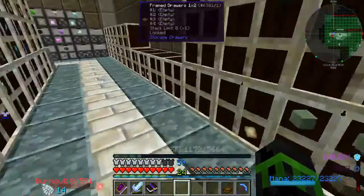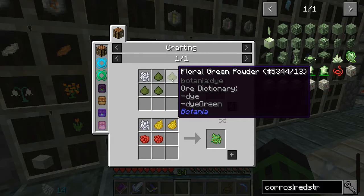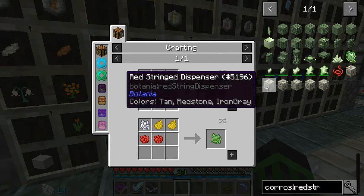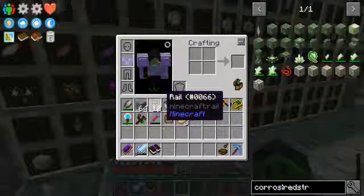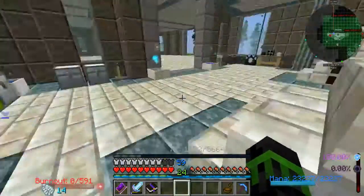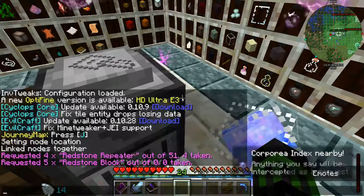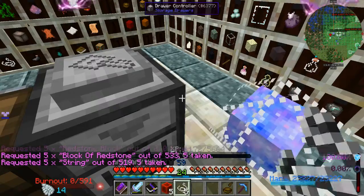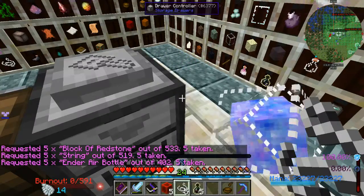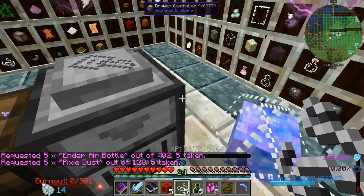Alrighty, next up is the red string neutrifier. For this we need floral fertilizer and red string. Floral fertilizer is just take your mystical petals and crush them down with some bone meal. The red string - where did it go? I actually don't have this automated yet. I will need to automate this because I need this for luminizers as well. But it's block of redstone, ender air, pixie dust, and string. We need at least five of these. So let's go ahead and get five block of redstone, five string, five ender air bottle, and five pixie dust. That gets me five of those.